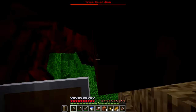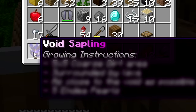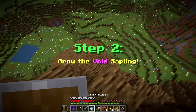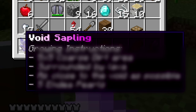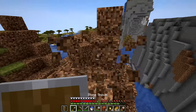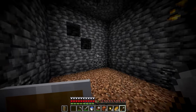The void sapling has its own growing instructions. The goal is to 'reach the final biggest dragon tree.' For the void sapling we need: to be as close to the void as possible, a five by five coarse dirt area, surrounded by lava, and use coal to grow it. We dig down near bedrock level and set up coarse dirt with lava all around.